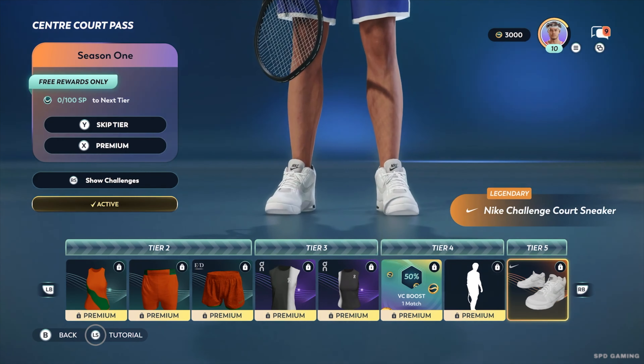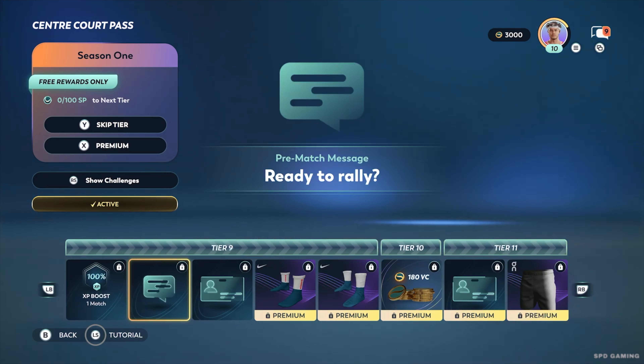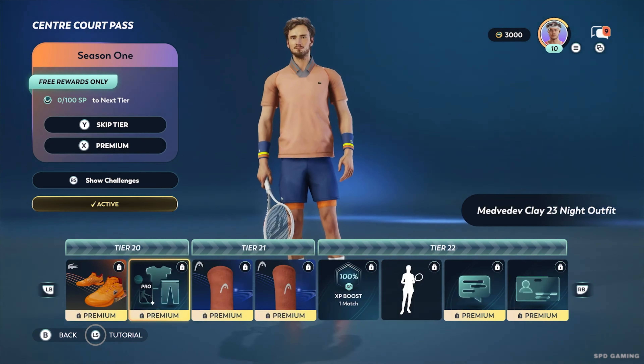As you progress through the 50 tiers of each center court pass, there will be 13 tiers that contain free rewards. You can also earn premium rewards by purchasing the premium center court pass for any available season.